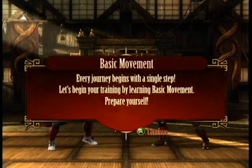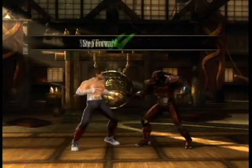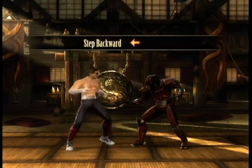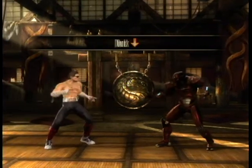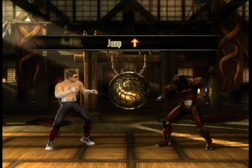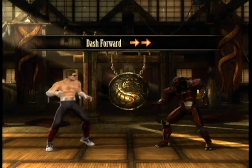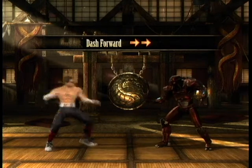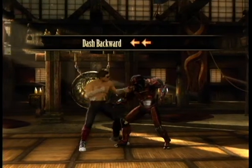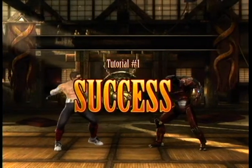Now we're learning the basic controls for Mortal Kombat. Use the right stick to move forward, and the left stick to move backwards. Duck by going down, and go up with the stick. I'm using an arcade stick — push the joystick on the arcade stick back twice. Tutorial one was successful.